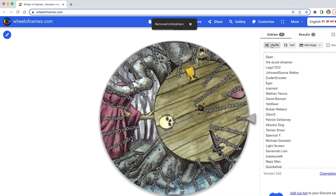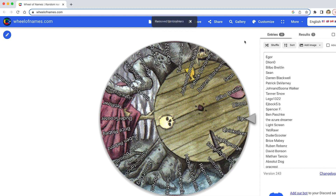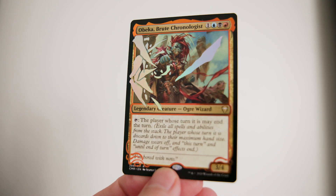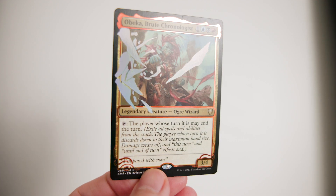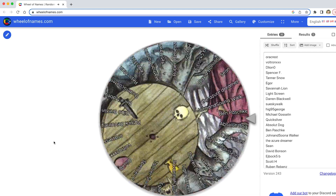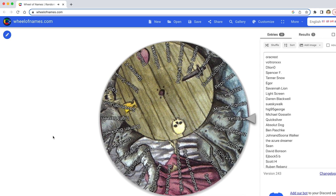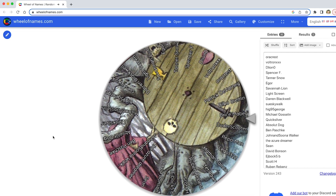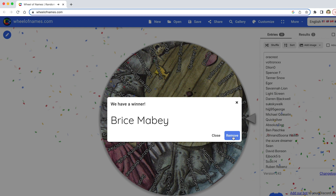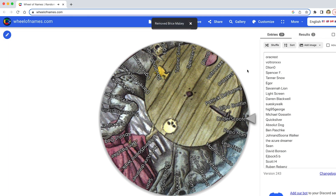Let me remove Umbral Hero and move on to the other winners. We're going to give it another shuffle — this is going to be the first of two winners winning an altar. This one will be for the copper bronze Obeka, but if you want you can switch it out for a Ghostly Prison instead. And the winner is Bryce Maybe! I'm going to remove Bryce and write down that this one is for Bryce.